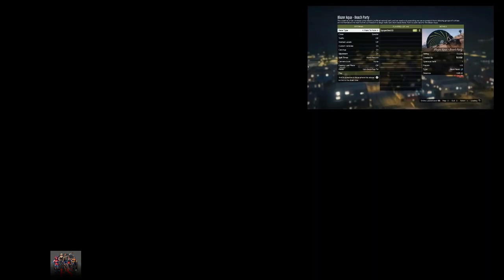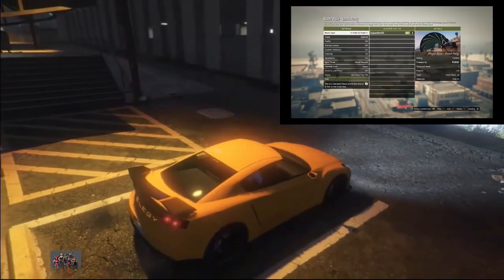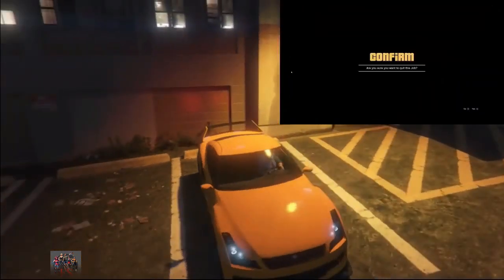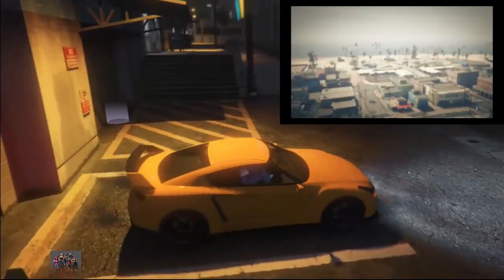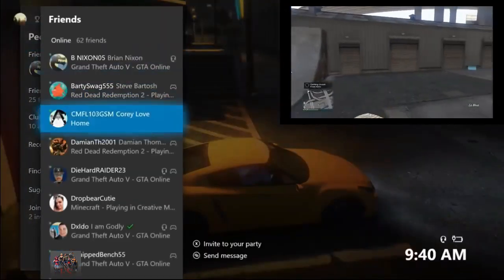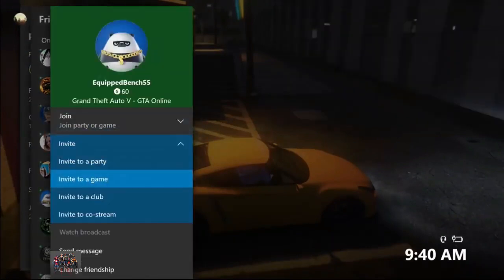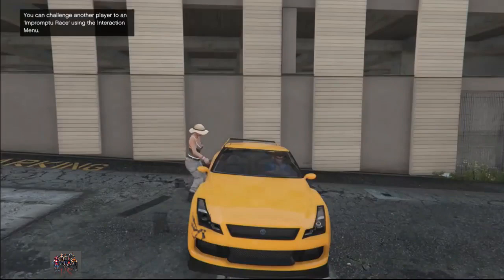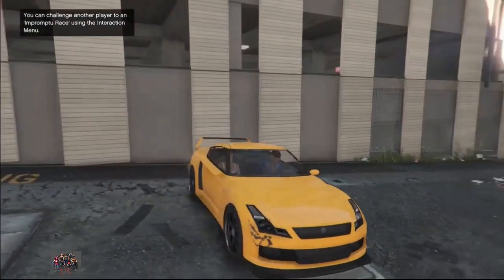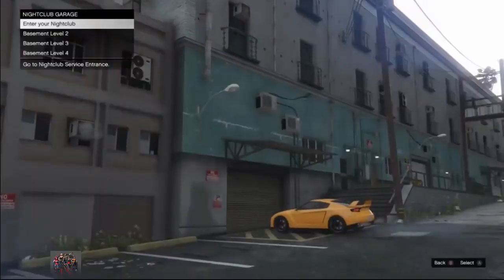If you got all that, get inside any car you have in your nightclub basement level 2 and drive it out. Once you're outside, it's very important — your friend needs to leave the mission. If your friend doesn't leave the mission you will not be able to proceed with the next steps. Go ahead and invite your friend to the session, and once your friend is in the session he needs to come inside your vehicle. Then you want to drive to the purple circle.